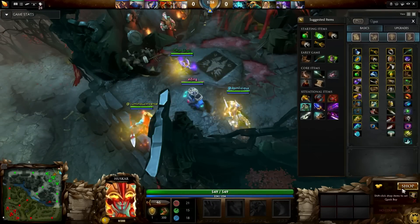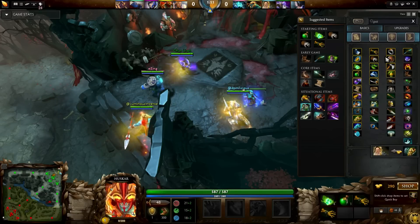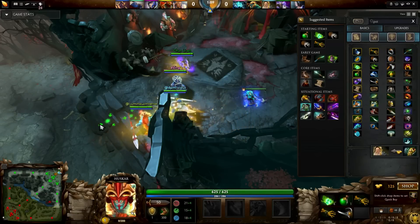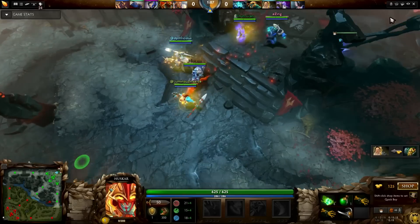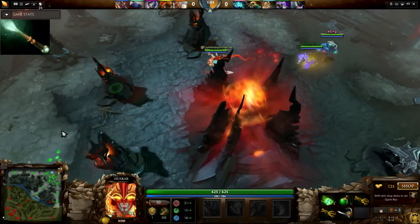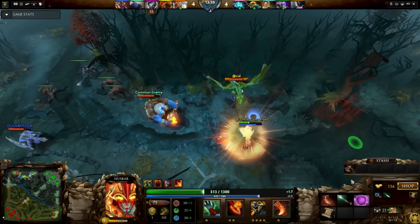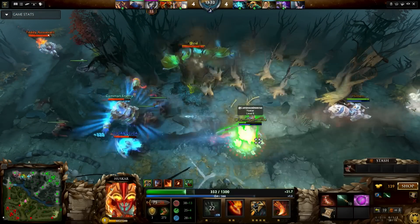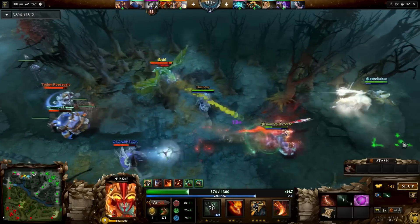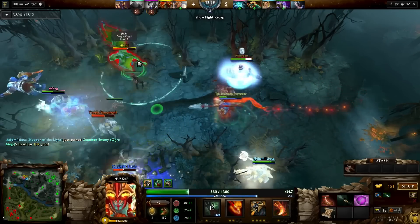I start the game with Tango, Salve, 2 GG branches, and a Circlet. Depending on the hero I'm facing, I pick up a Ring of Protection since Huskar's armor needs a bit of help. Then I go Boots, Belt of Giant Strength for Power Treads, and then finish the Magic Wand. Most of the time I dislike upgrading to a full Magic Wand, but since Huskar fights at low HP a lot of the time, Magic Wand gives you a ton of outplay ability, and the extra stats will help his armor values a bit.